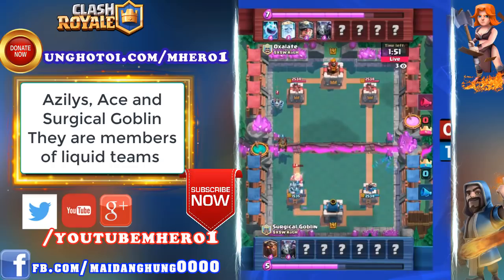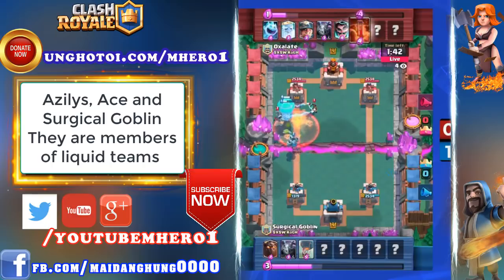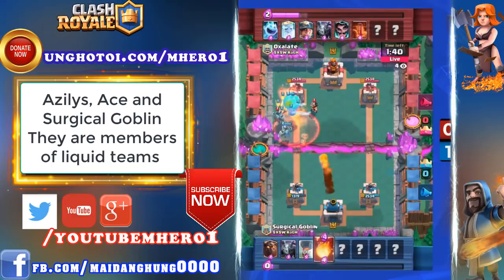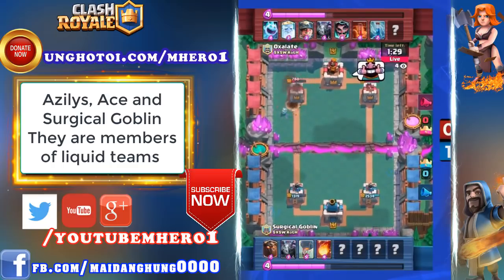Lava Hound on the left-hand side. This Royal Ghost isn't really going to do anything — that's three Elixir on the field kind of wasted as Surgical Goblin took it down with a Mega Minion. Here comes a Balloon, Lava Hound, and Mega Minion push on the left-hand side. The Fireball is going to come out, clearing the Electro Wizards. Oxalate's going to eat one drop, and now the towers are looking pretty close — 780 on the left, 1319 on the right. Both towers have taken a significant hit.